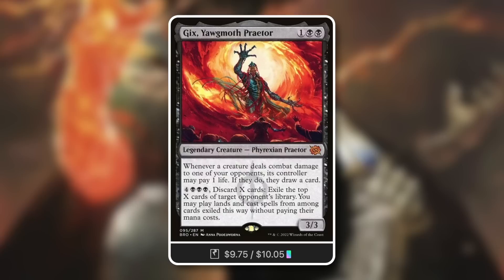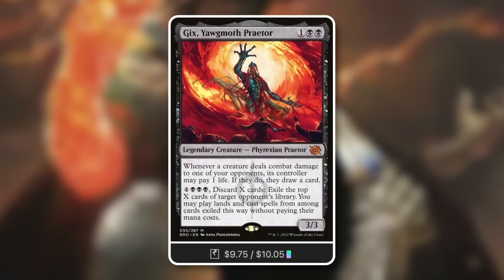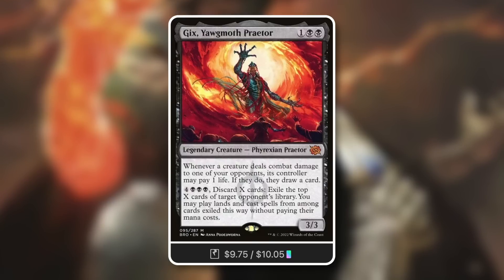Commanders that can generate card advantage for your opponents definitely want to consider something like this to mitigate that. It's not really a group hug effect, but some politics commanders — ones that incentivize opponents to draw off the pain of others — can use this to rein things back in.